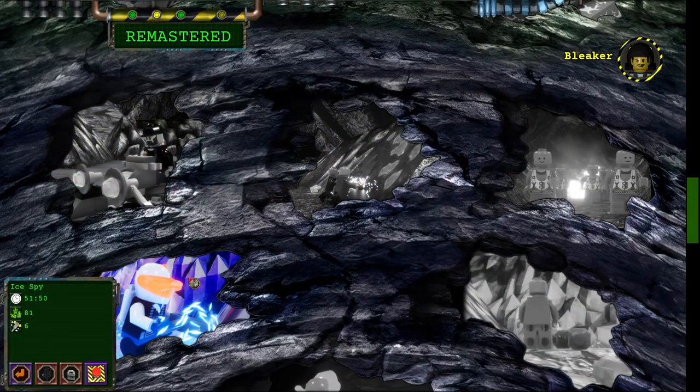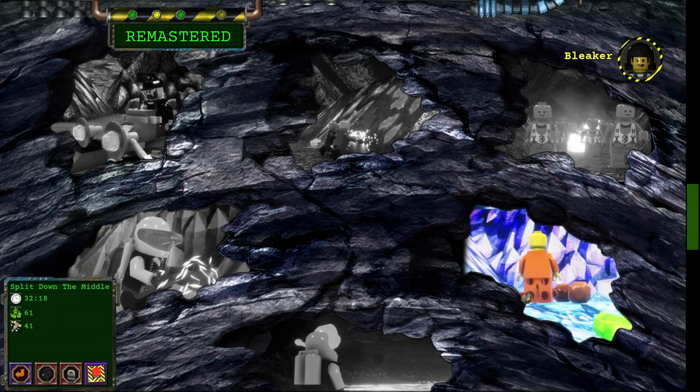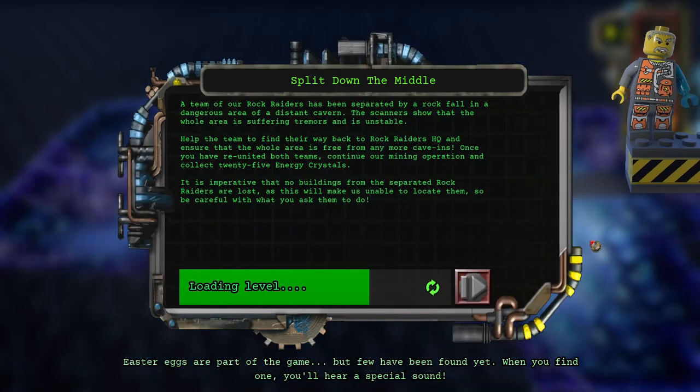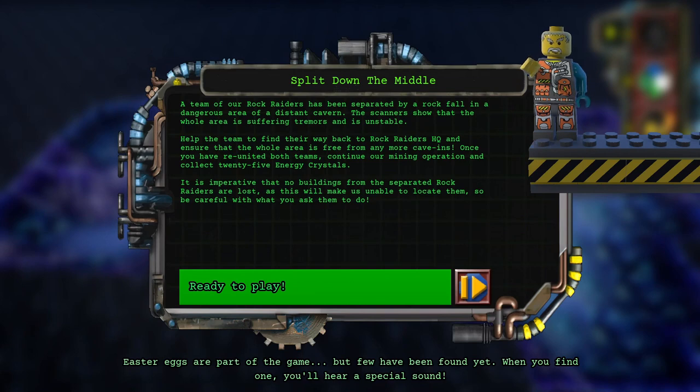Split Down the Middle — the one I had no clue how to beat until two days ago. A team of our rock raiders has been separated by a rockfall in a dangerous area of a distant cavern. The scanners show that the whole area is suffering tremors and is unstable. Help both teams find their way back to the rock raider HQ, ensure the area is free from cave-ins, and collect 25 energy crystals.